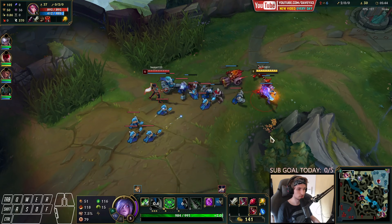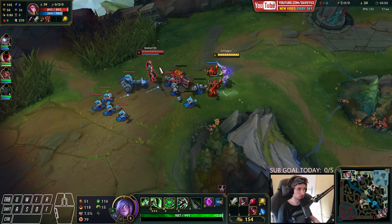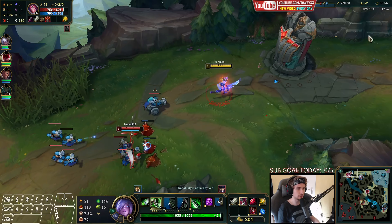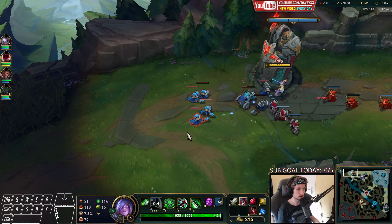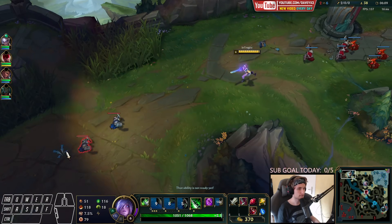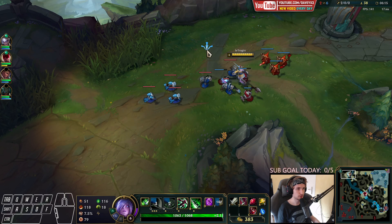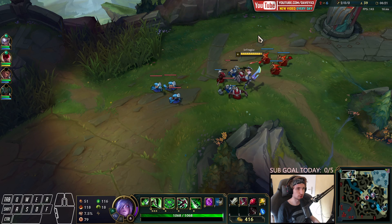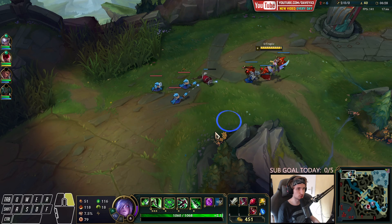She saw my Q coming — maybe she just predicted it. One of the best ways to trade Fiora is E in, stun, auto, into Q and a cube. The wave will now crash into Fiora's turret so we're going to slow push it. She'll come back but it takes some time — there's nothing to take on the map right now. I'll use the building wave to my advantage; if she comes in, I'll trade.